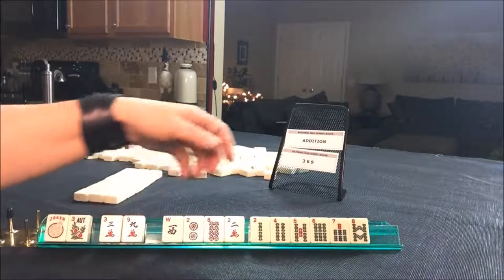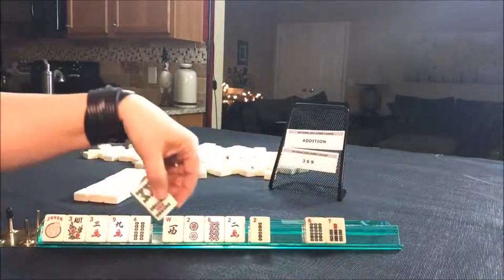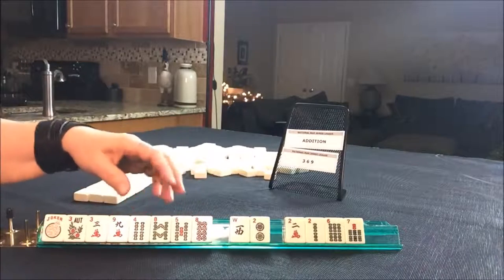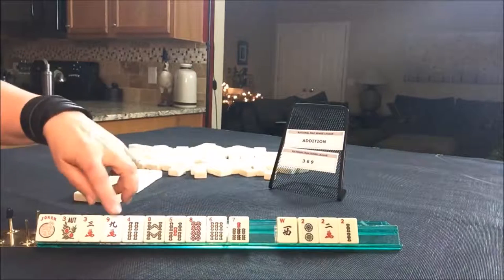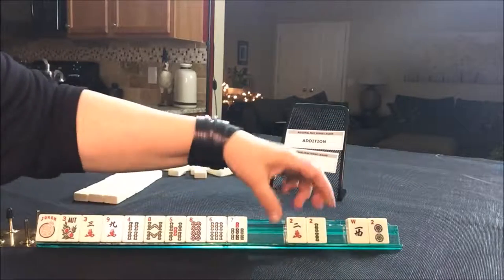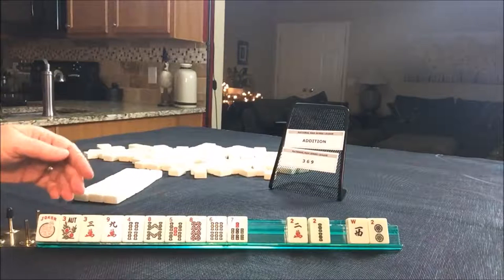If we do mixed suits, we could do a nine, four or an eight, five. Here's an eight. Nine, four, eight, five, six, seven. I'm thinking lucky 13. And we have a couple of three, six, nines. So here we have a west and a two. I do not want to pass like numbers, so we have to whittle down our options.